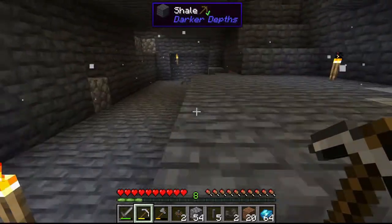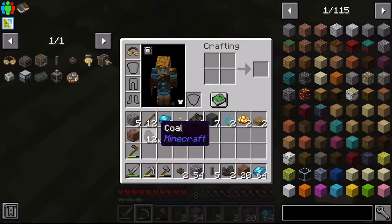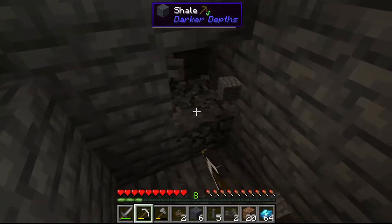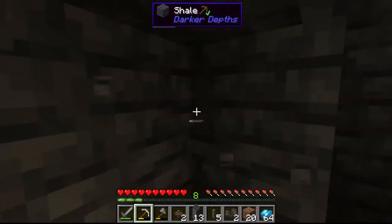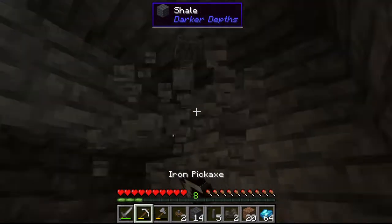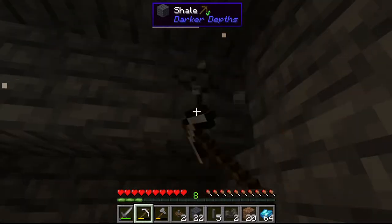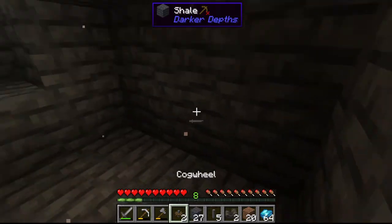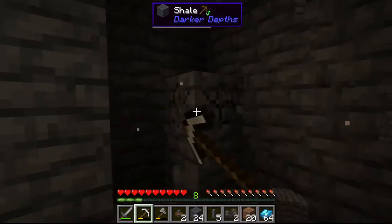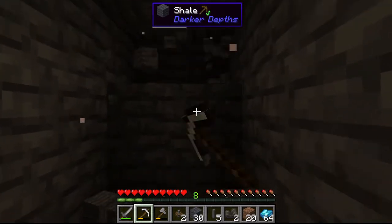I'm trying to find more coal and will dig downward to start a new tunnel system. I usually do this tunnel system because it's safer — I'm not really comfortable exploring in the dark with mobs around. I'm very cautious about getting killed, so I prefer not to just walk straight into an open cavern.